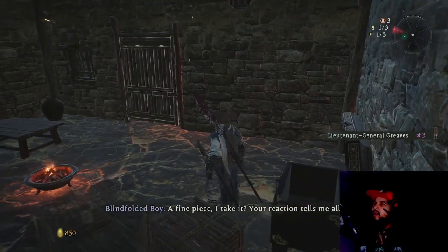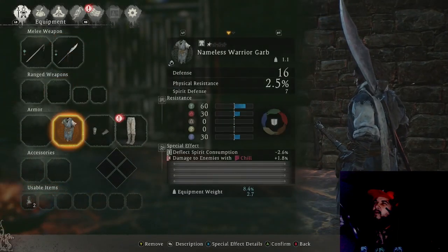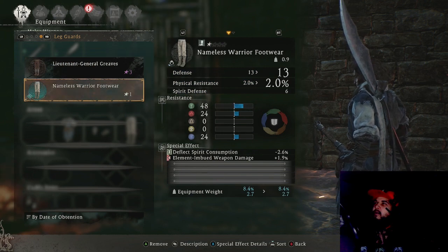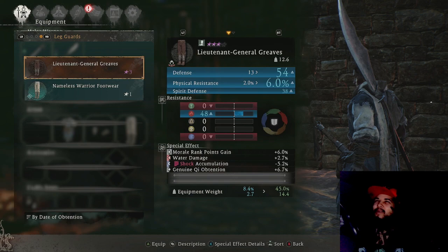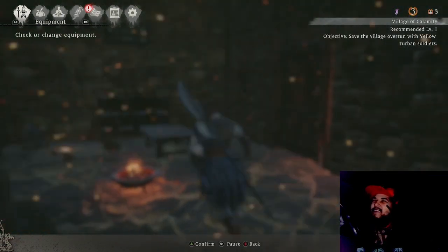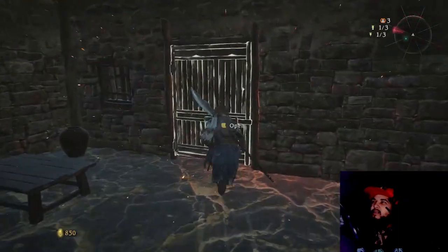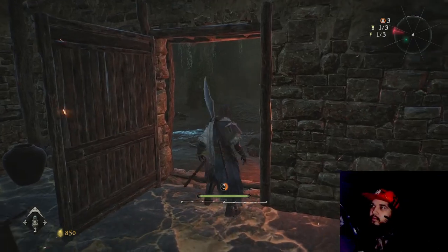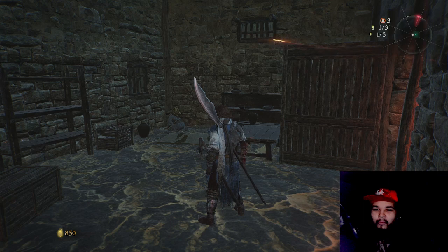Okay, it has armor pieces — let's equip that real quick. It's a lot better. Why am I getting Elden Ring and Dark Souls vibes? Anyway guys, I'm gonna end this and we're gonna continue some more gameplay. Like and subscribe if you want to see some more Wo Long: Fallen Dynasty.